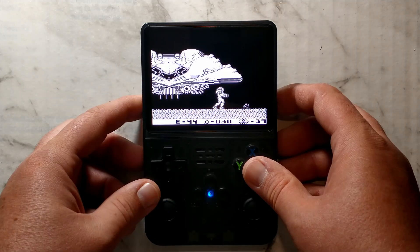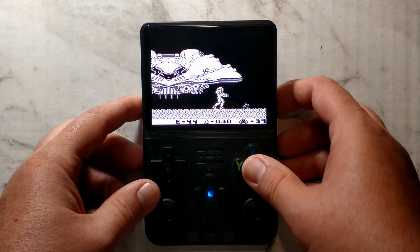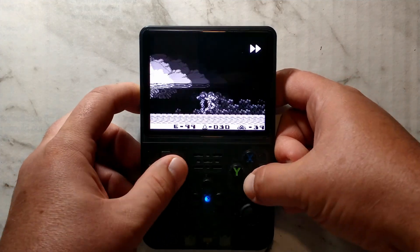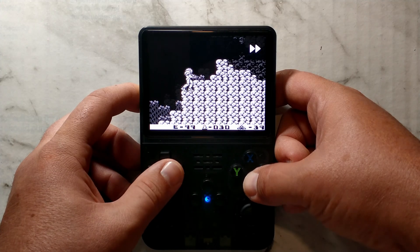The Gameboy and Gameboy Color cores for Retroarch thankfully have a built-in fast forward key. By default this is R2. You can hold R2 while pressing other buttons and it doesn't interfere. This is great for mashing buttons in games like Pokemon.